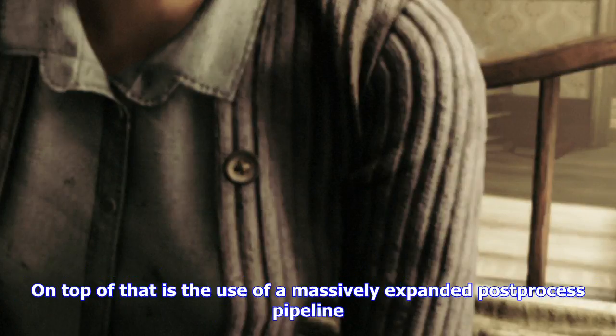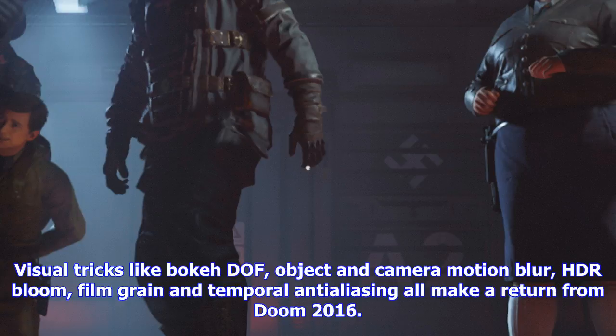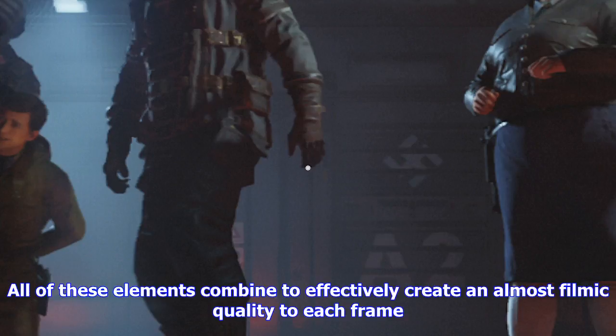On top of that is the use of a massively expanded post-process pipeline. Visual tricks like Bokeh DOF, Object and Camera Motion Blur, HDR Bloom, Film Grain and Temporal Anti-Aliasing all make a return from Doom 2016. All of these elements combine to effectively create an almost film-quality look to each frame. Despite its idTech 6 underpinnings, Wolfenstein II: The New Colossus takes it in its own unique visual direction.